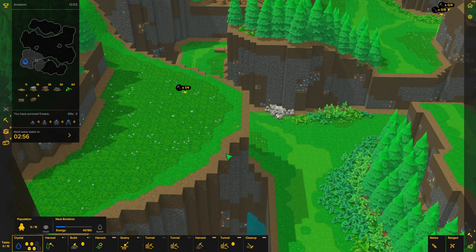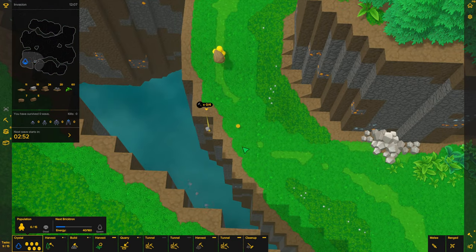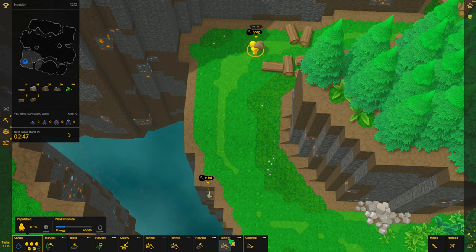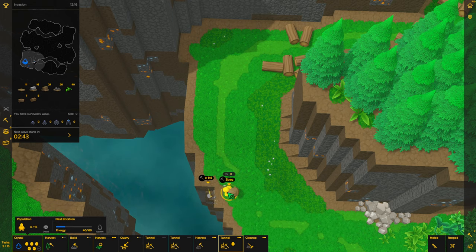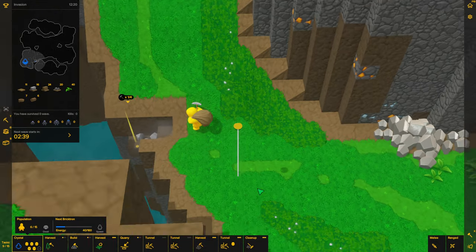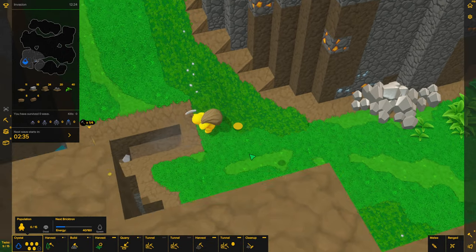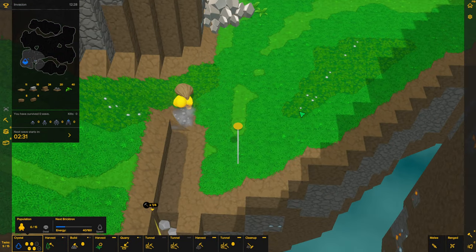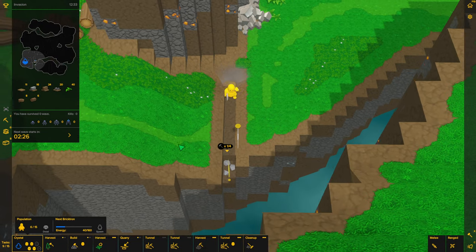All right, get back here. The tunnel job there — Spag, I thought you were one of the good ones. Now they have to hop now but he's going to dig it down a little bit further, and what we'll do is put some stone here to hopefully deter the corruptrons from coming this way.